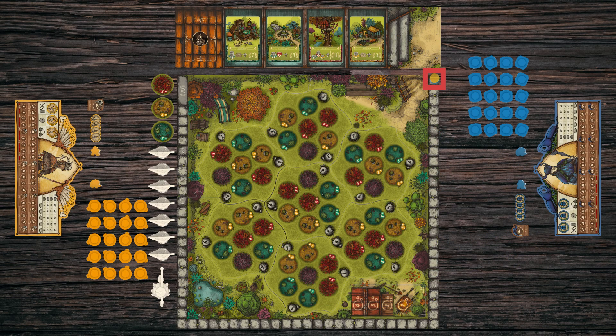Each player places their score token on the zero of the track. The first player is chosen at random and places their population token on number 38 of their player board; the other players place theirs on number 35. The first player then places their player token hedgehog on the first space of the turn track, while the others place theirs next to the track.